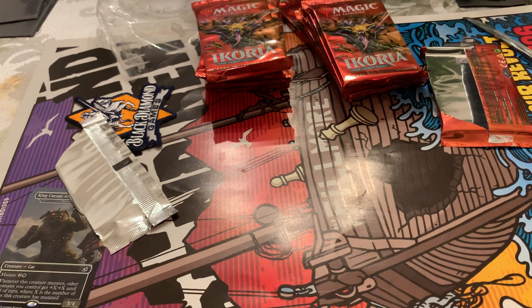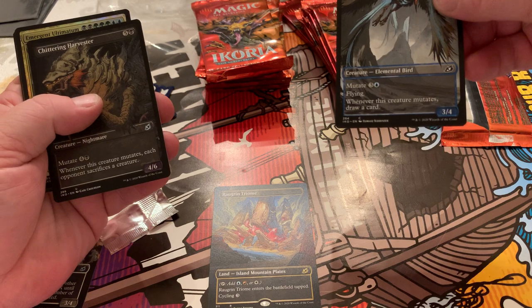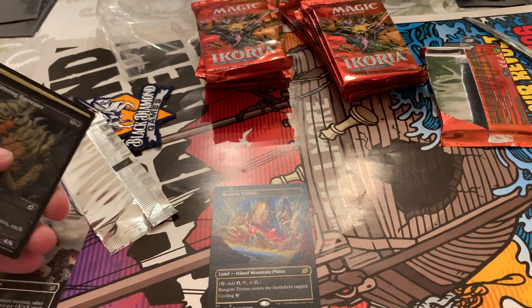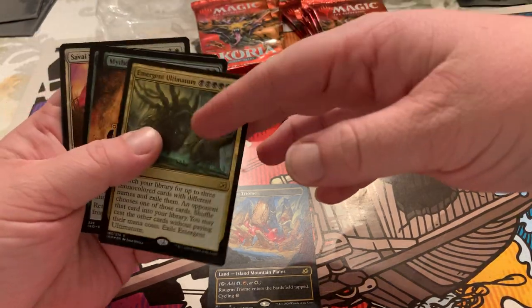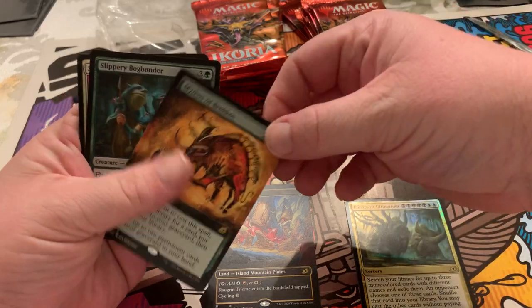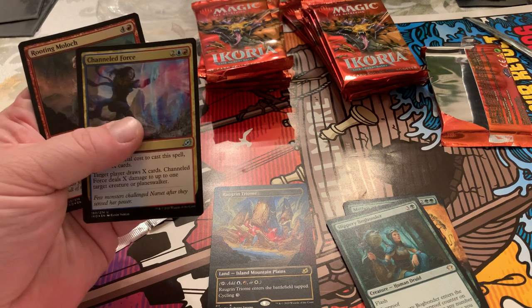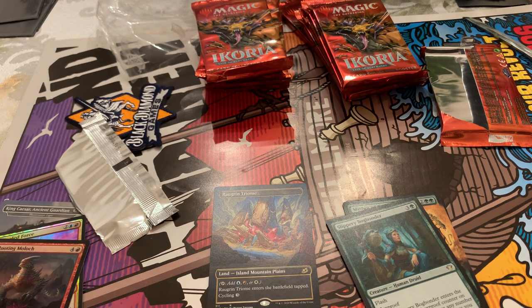First one's always a mess, you know? After just opening some of those supercharger packs from Walmart and pulling Luruses and all kinds of other stuff — if you expect to pull some major heat, you just get doo-dooed on. It's cool. I got a Raugrin Triome. On to the next one.